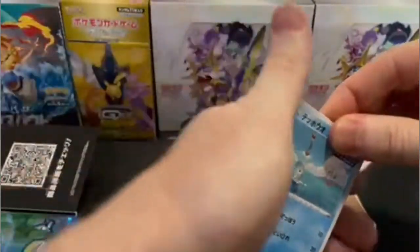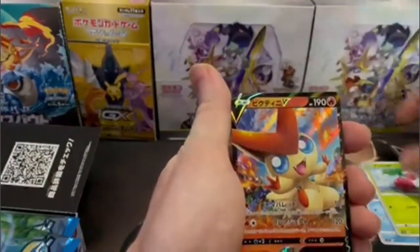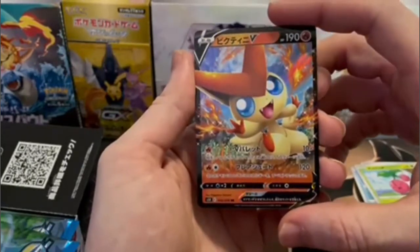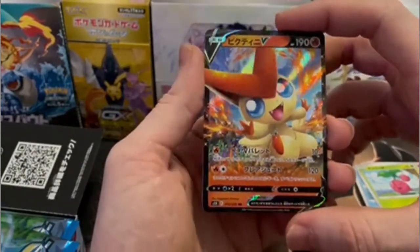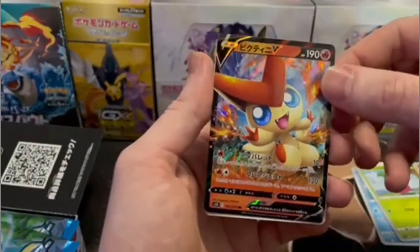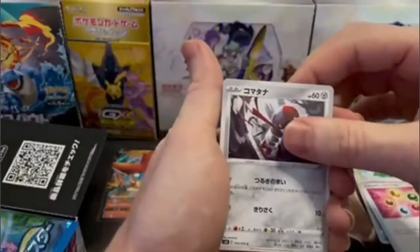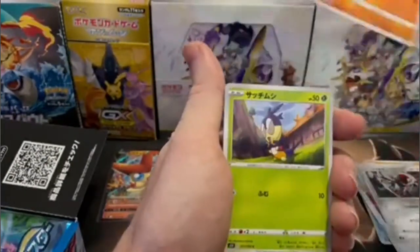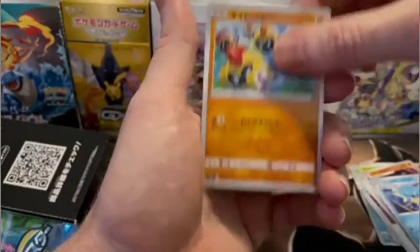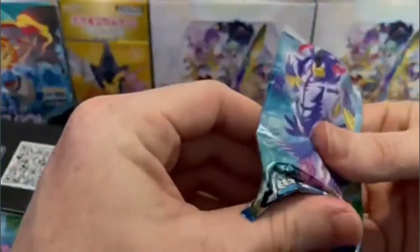Like I said earlier, this is half of the English set Battle Styles, which is set to release on... First pack magic with some Victini V. There is also a VMAX version of this card, a V Full Art, and a VMAX Rainbow — so those are all cards to look out for throughout this opening. As I was saying, this is half of the English set Battle Styles that is to release on March 19th. And just like its Single Strike counterpart, there are 70 cards in the regular set with 21 Secret Rares, totaling up to 91 cards total.